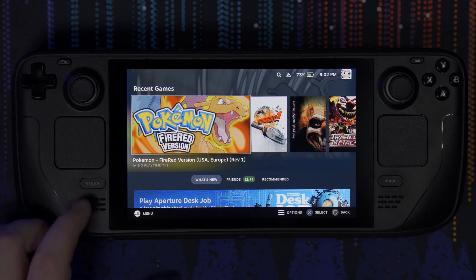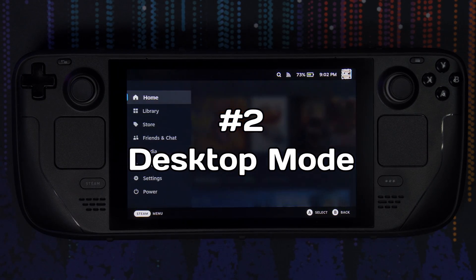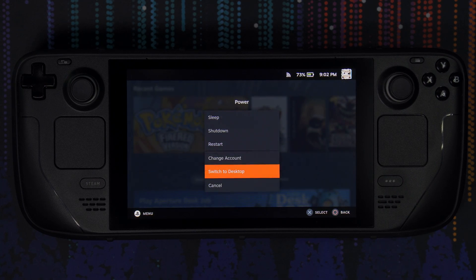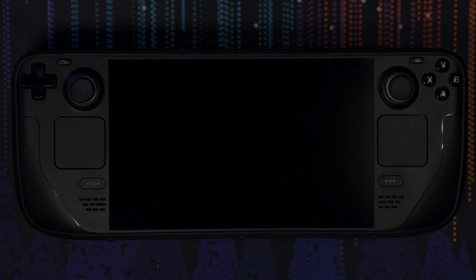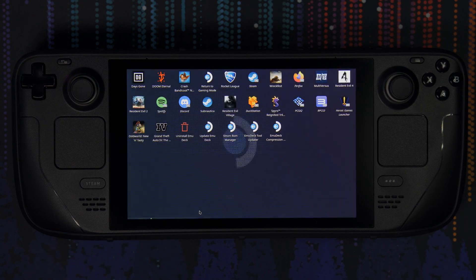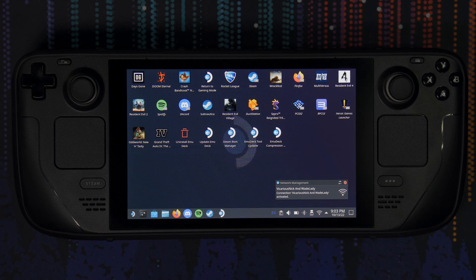The next big thing to learn is the desktop mode. Go to settings, then power, and then switch to desktop. It's kind of funny that it's a little bit hidden — when I first got my Steam Deck I had to look it up. Hopefully sometime down the road they might add an actual launcher within your Steam library, but at least now you know where to find it.